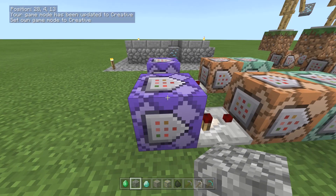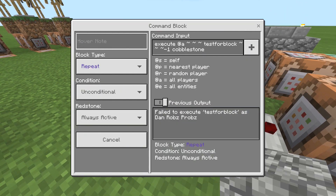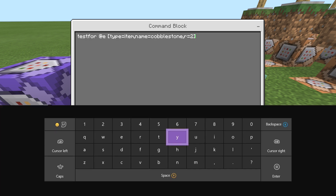Let's get in creative. So basically it's executing at all players and it's testing if there's a cobblestone block in front of you. That's obviously running on a loop — it's going to set off this comparator, and then this is going to be the impulse command it sets off. It's testing for an item on the floor with a range of two, which would be cobblestone.